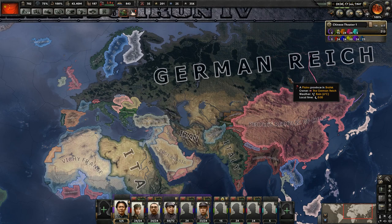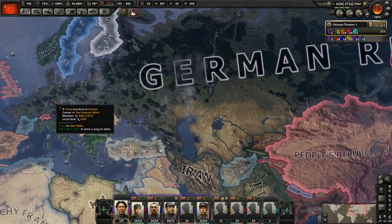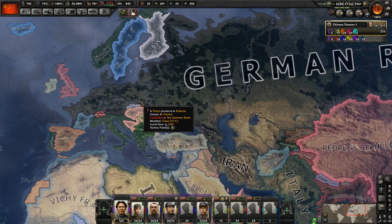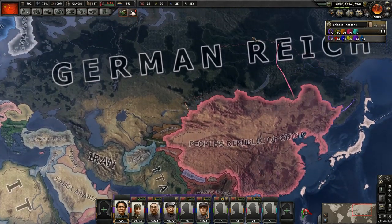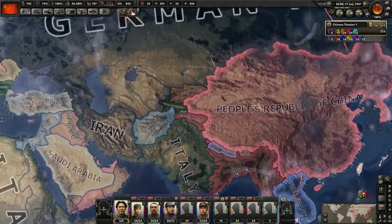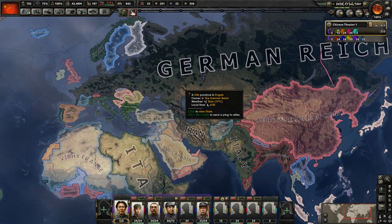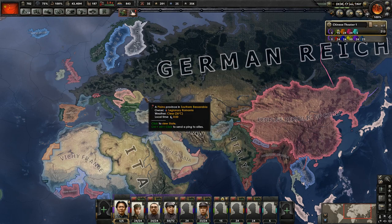We have insane numbers of divisions. If we really commit ourselves to it, we would push them back — it will happen, not a question of if. And I have zero interest in fighting these crappy terrain areas: Siberia, India. I just don't want to fight in those areas with all the attrition and slow moving. Plus, it just doesn't make sense for China to go fight in Europe — I feel like they would just allow the Allies and the Axis to destroy each other.